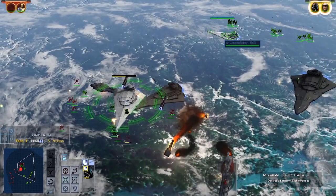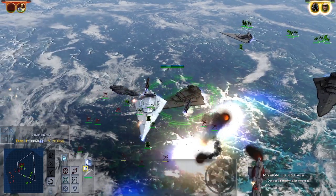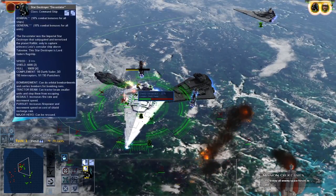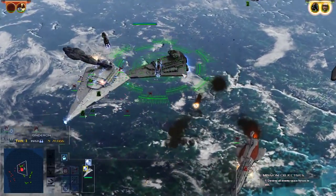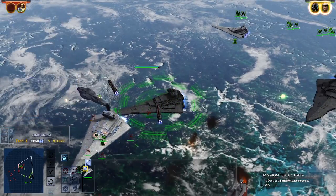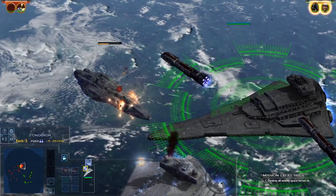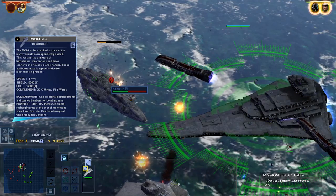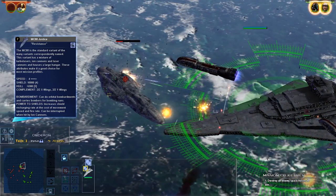I do have to ask: why no internal interdictor in this ship? The ISD-3 was presumably meant to fight against a growing Alliance threat, and given that the Alliance's main successful tactics involved hit-and-run attacks, why not put significant resources into that technology? Especially since this is already a very expensive ship, and the ISD-2 generally outfires anything in the Rebel fleet already. I would definitely be including an interdiction generator in my ISD-3, even if it meant pulling back pretty heavily on weapons.